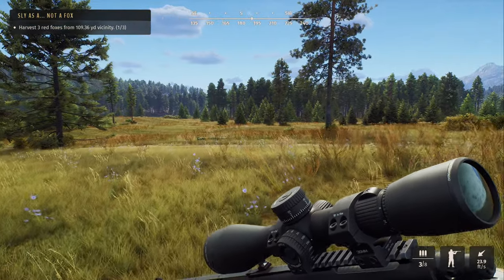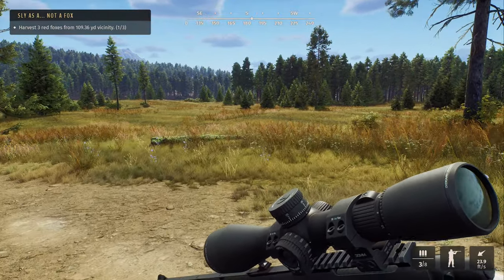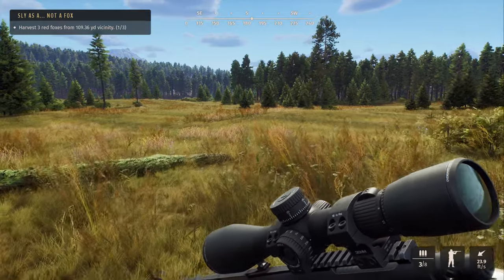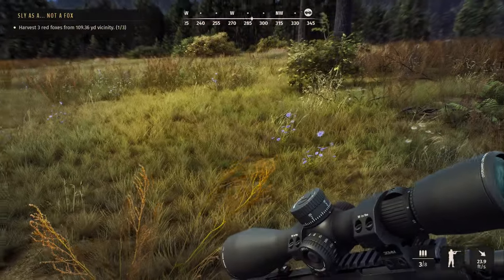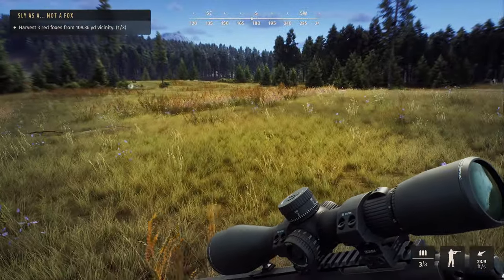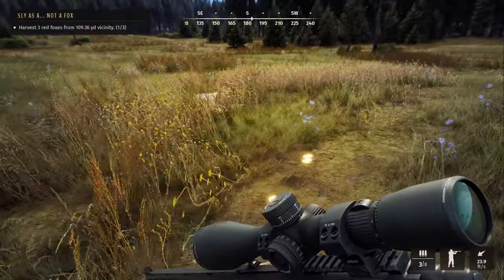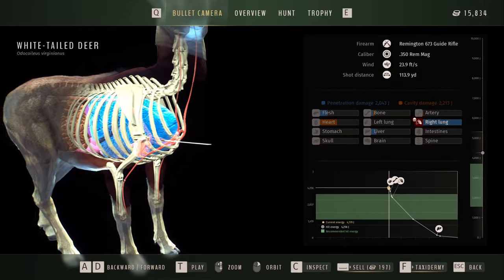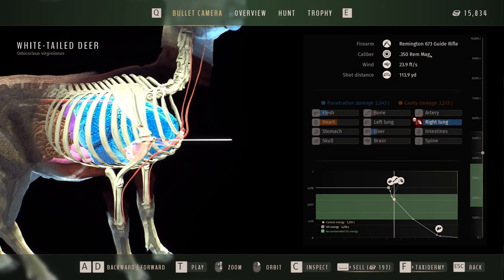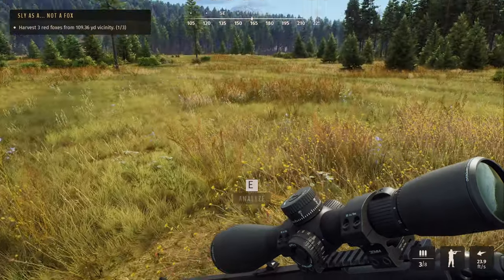Let's check him out. I want to go get a .22 to hunt the American badgers — I haven't used a .22 at all in this game. What gun did I even use? A 350 Rim Mag — that's a guide rifle, definitely overkill. But good deal, glad we got that one taken care of.